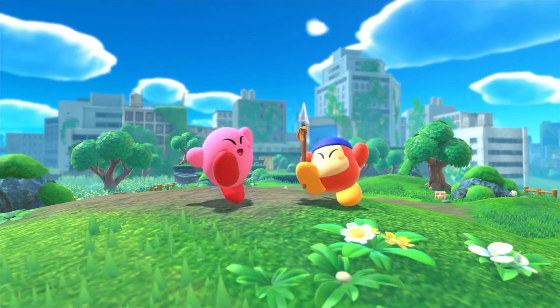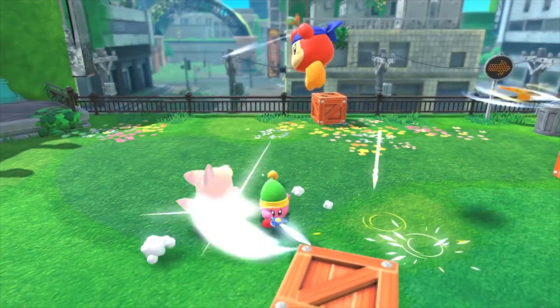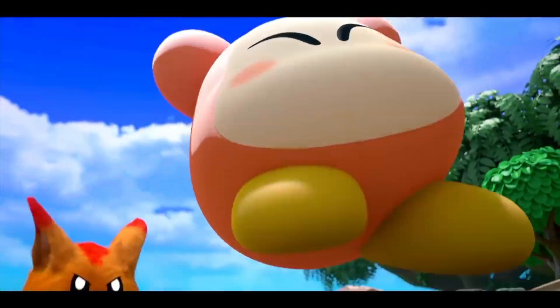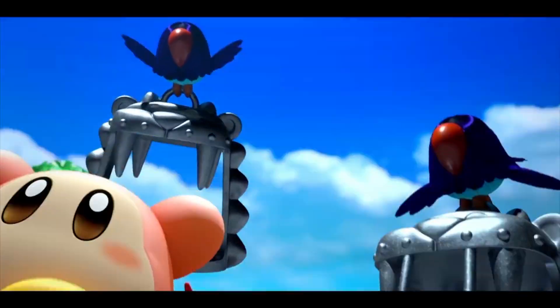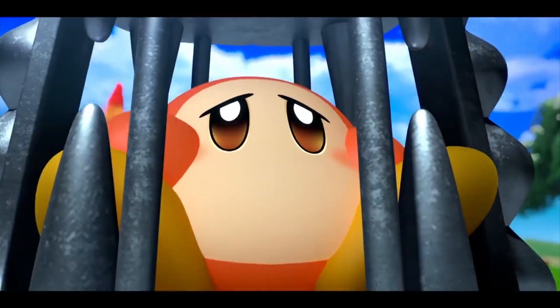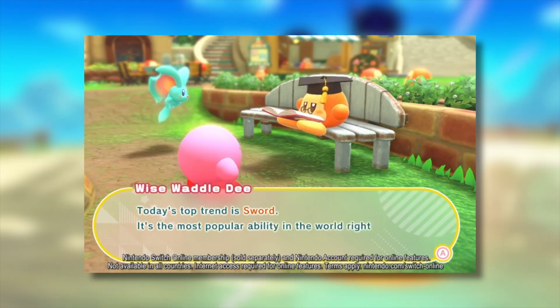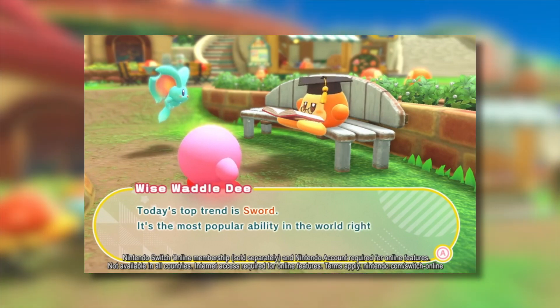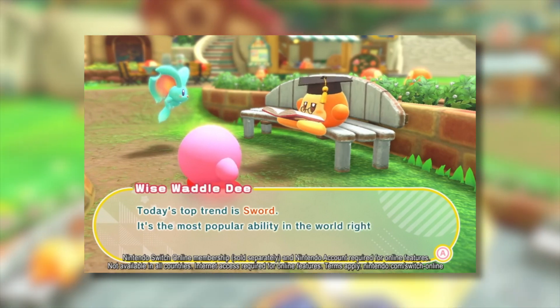It looks like this time around Kirby will have new allies, which is really cool. Waddle Dees are usually enemies in the Kirby series, however it seems like they will be allies this time around, and there are a lot of interesting Waddle Dees you can see, especially in the town as well. I'm honestly super excited to see what allies Kirby is going to get throughout the adventure — I'm sure there's going to be a lot of really cool ones.